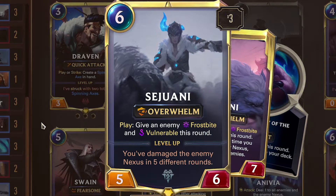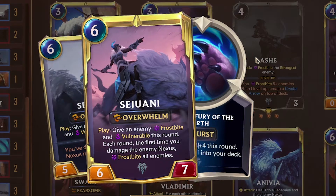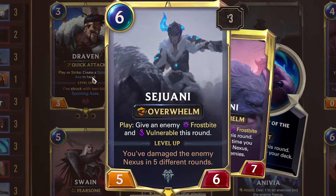Sejuani's level up: you've damaged the enemy Nexus in 5 different rounds. At level up — 6/7 with Overwhelm. On play, give an enemy Frostbite invulnerable this round, and each round the first time you damage the enemy Nexus, frostbite all enemies. She gets Fury of the North, giving an ally plus 4/plus 4. Honestly, Sejuani is not hypercritical in this deck — this is one of those Sejuani decks that doesn't really care about leveling her up. She frostbites, synergizes with Ash, and can shut down an important enemy unit.